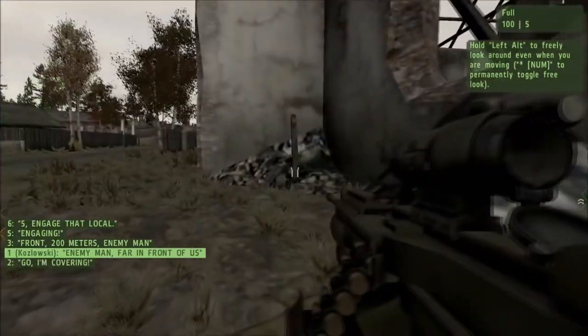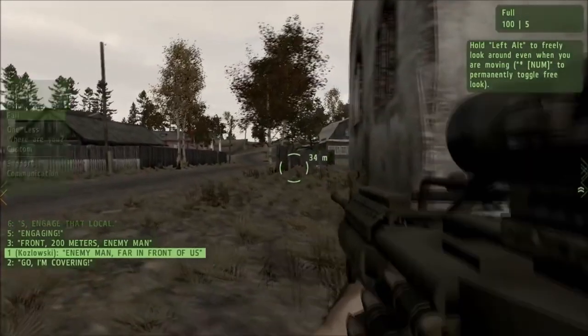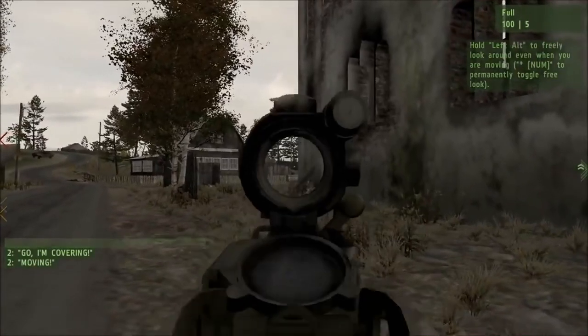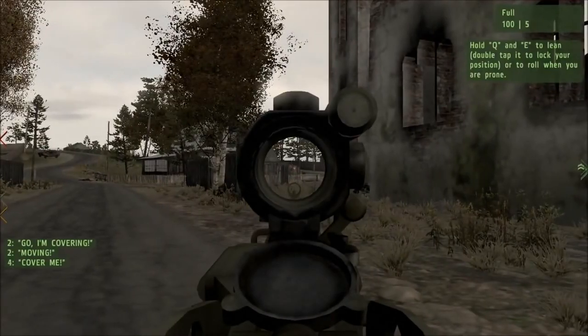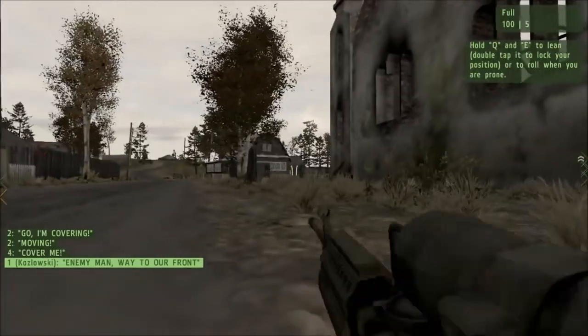To play Arma 2, you will need a minimum CPU equivalent to an AMD Athlon 3200+. The developers recommend a CPU greater or equal to an Intel Core 2 Duo E8400. Arma 2 system requirements state that you will need at least one gigabyte of RAM, with the developers recommending around two gigabytes.